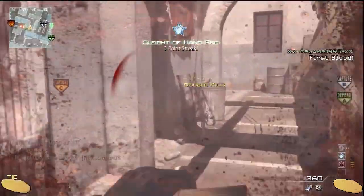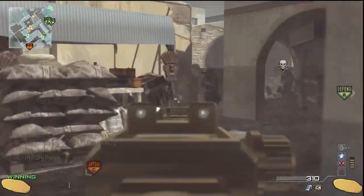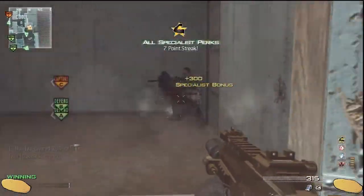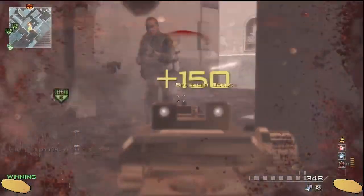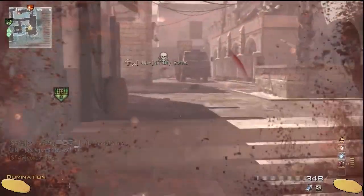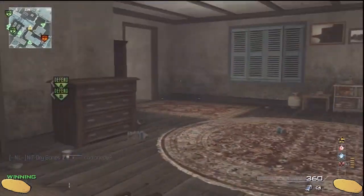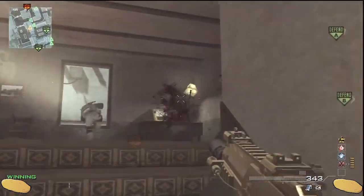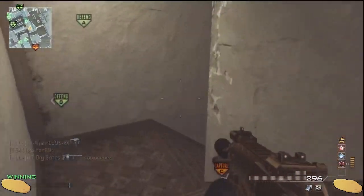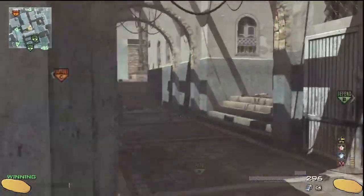I was playing 6v6 domination on C-Town as usual, using the MP7 with Silencer and Extended Mags, the MP9 Silencer as my secondary, a concussion grenade, and C4. I started with Scavenger, Hardline, and Steady Aim, and my specialist perks were Assassin, Sleight of Hand, and Quickdraw. This gameplay is a few months old and in my opinion it's really lucky, because I actually had a red screen for a long time. This was also one of the first times I changed my button layout to tactical, which makes drop shotting easier.